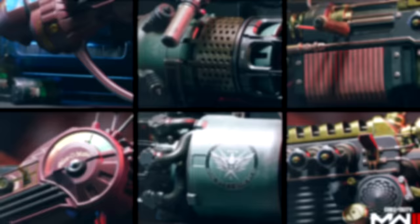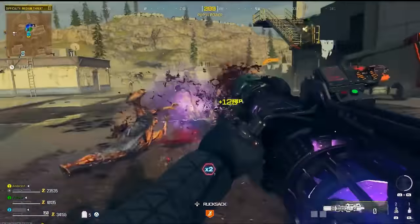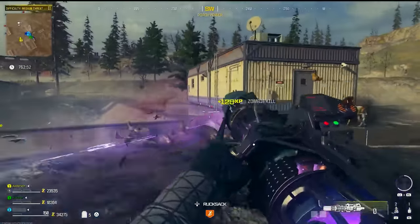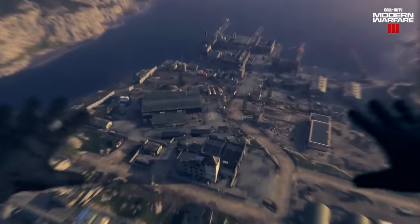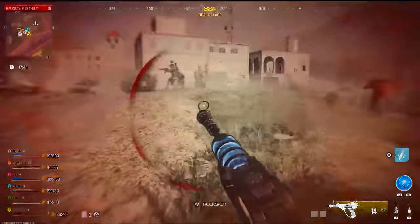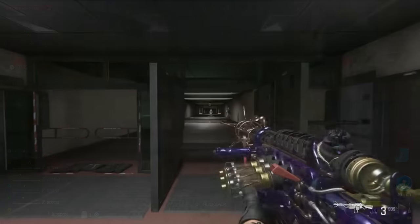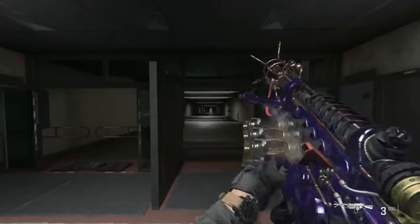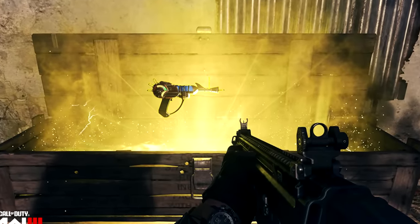There are three wonder weapons in the game. The new one is the Scorcher, which blasts hordes similar to the Die Shockwave, and also functions like the Paralyzer from Black Ops 2 — shooting the ground launches you into the air for quick repositioning. The classic Ray Gun returns, and the Wonder Wharf DG-2 is also back, apparently very similar to the Vanguard version and very effective. You can get wonder weapons from the mystery box or as loot, and the mystery box's loot quality improves the longer you're in the game and the higher tier zone you're in.